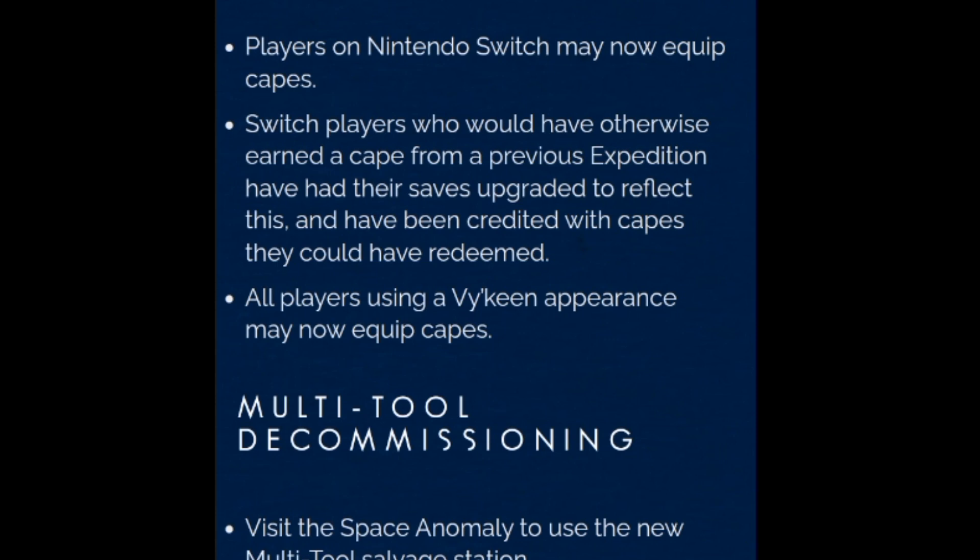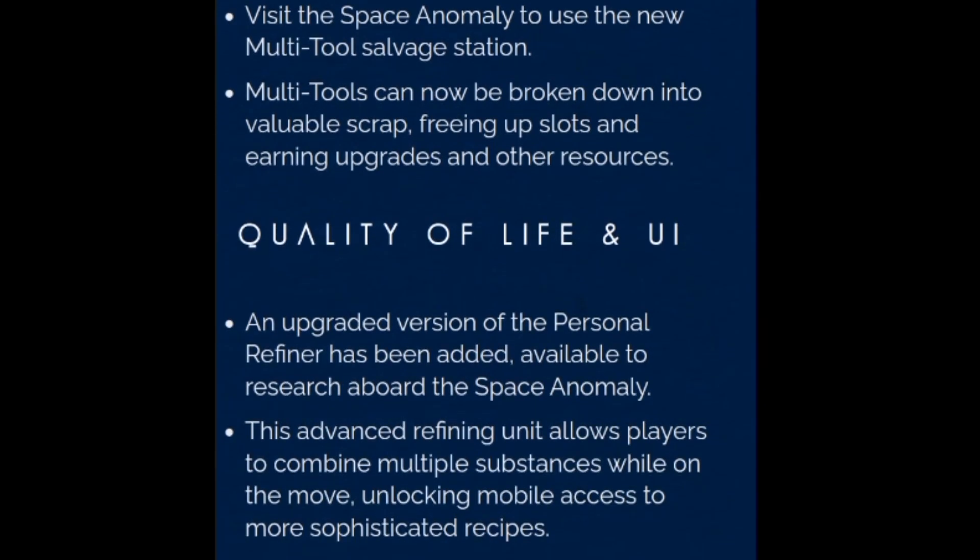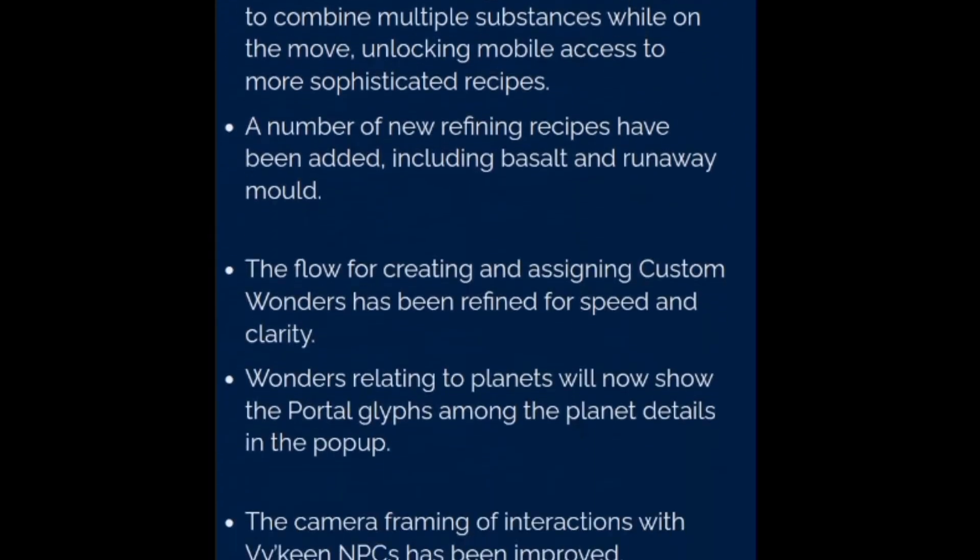A vast new range of Autophage customization options have been added. Earn void motes by assisting the Autophage and use these to unlock new customization options at any construct camp. The Autophage offer access to new procedurally generated exosuit technologies. In addition to robotic parts, players can earn new cloth-based customization options including drapes, hoods, and face masks. Once earned, these can be mixed with any other customization setup, allowing for a vast array of new looks.